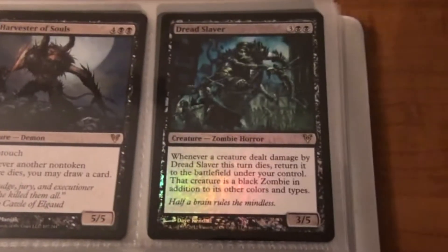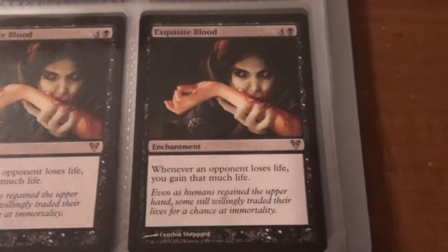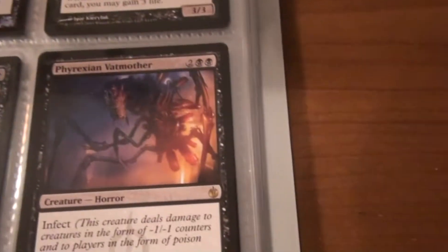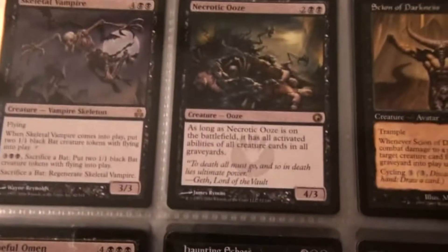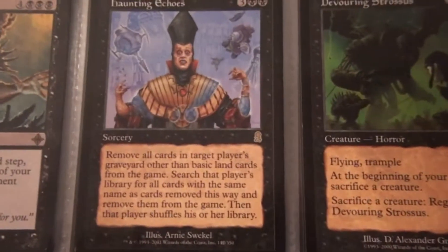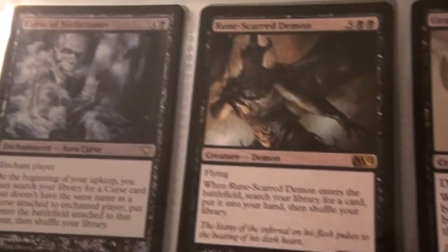Two Harvester of Souls, a Dread Slayer — that's foil — Treacherous Pit-Dweller times two, Dark Impostor — also foil — Demon Lord of Ashmouth, two Inquisitor's Bloodlord, Descent into Madness, Go for the Throat foil promo, Sangromancer, Phyrexian Vatmother, a Xathrid Gorgon foil promo, Shimian Specter times two, Vein Drinker, Butcher of Malakir, Skeletal Vampire, Necrotic Ooze, Scion of Darkness, Devouring Strossus, Haunting Echoes, Baneful Omen, Consuming Vapors, Fiend of the Shadows, and Increasing Ambition. Two Ravenous Demon, Fiend of the Shadows times two, a Gravecrawler, Curse of Misfortunes times two — one is foil — Rune-Scarred Demon, and a Grave Titan.